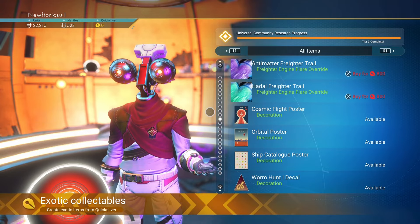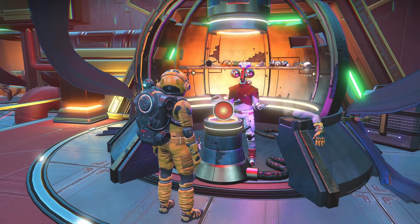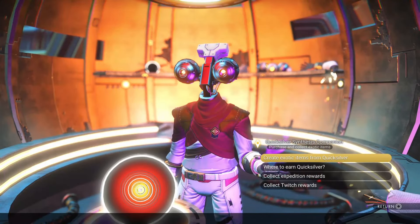If you head over to the side of the Nexus you'll see an NPC where you can buy things for Quicksilver. This vendor sells a ton of really cool things, and if you play any of the expeditions you can get your expedition rewards here as well.